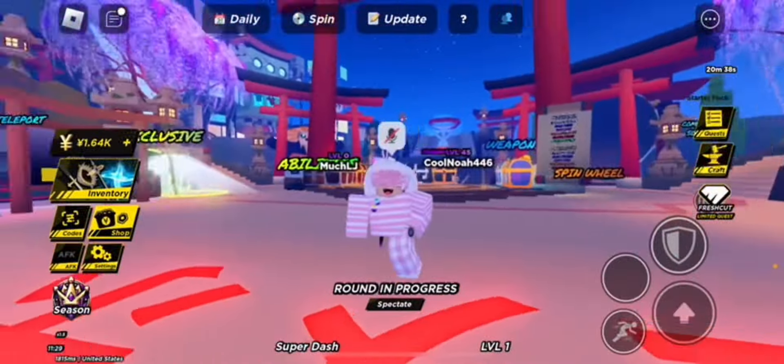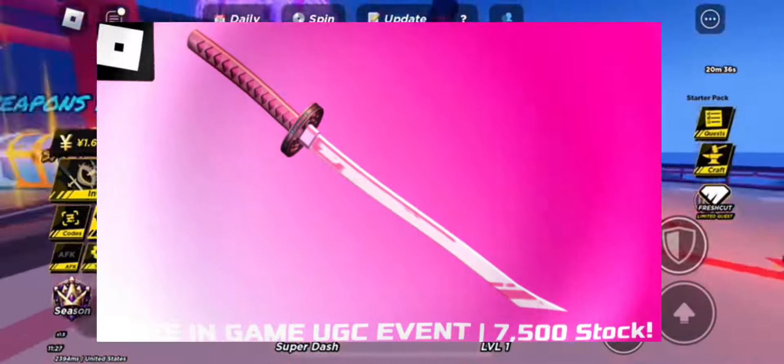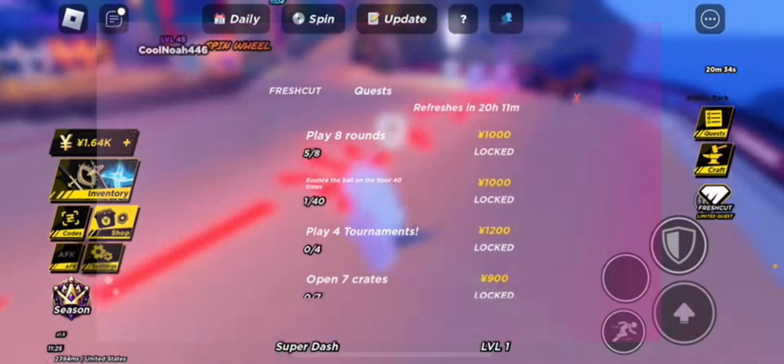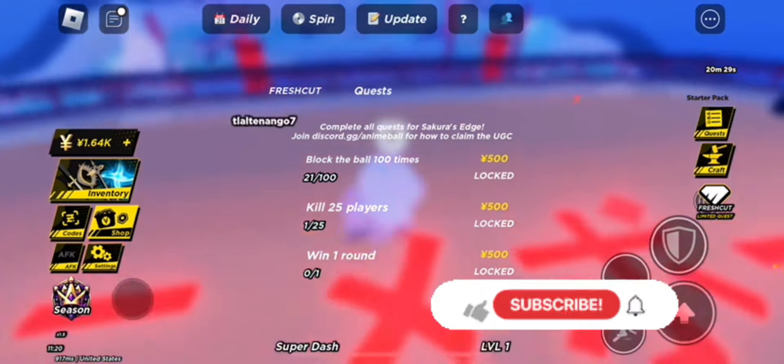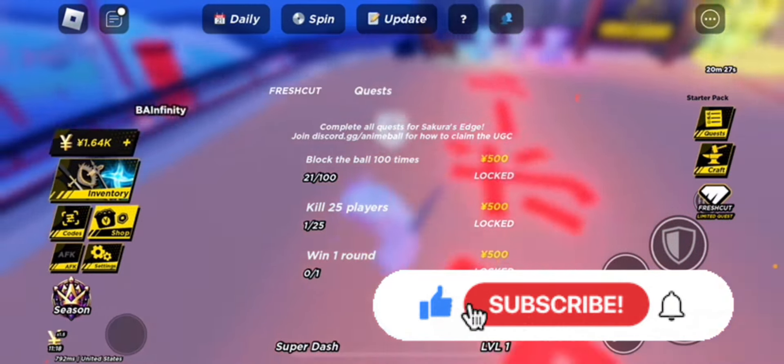Hey everyone, welcome back to the channel. In this video, I'll show you guys how to get the Sakura Blade in the Fresh Cut X Anime Ball UGC event. To get this new Anime Ball, you need to hit the ball 100 times, kill 25 players, and win 1 round.